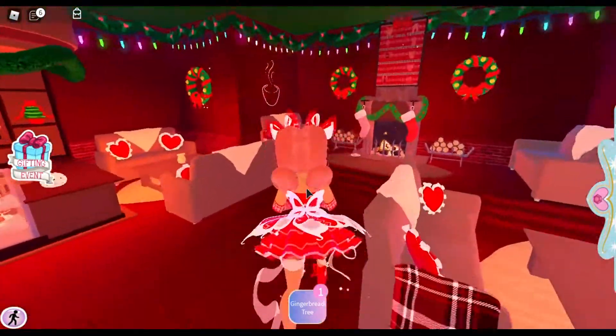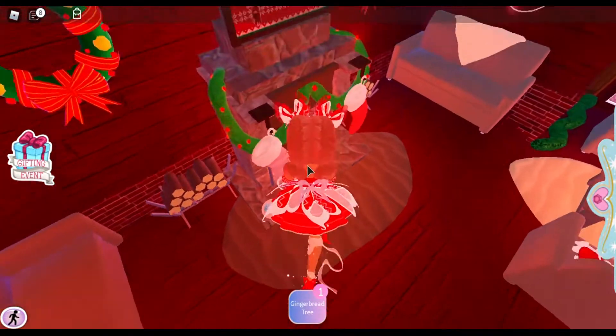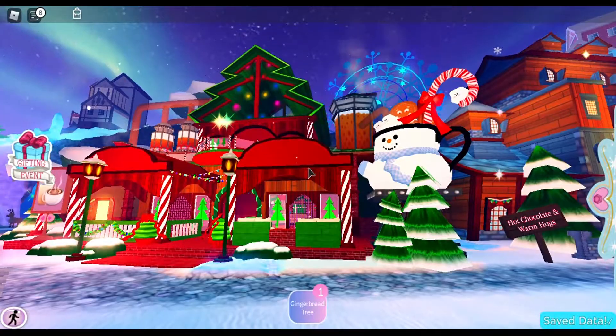You can sit over here by the fire. Somebody left a plate of cookies on the ground. There's a giant snowman cup - it says 'hot chocolate and warm hugs.' Oh, that is so cute!